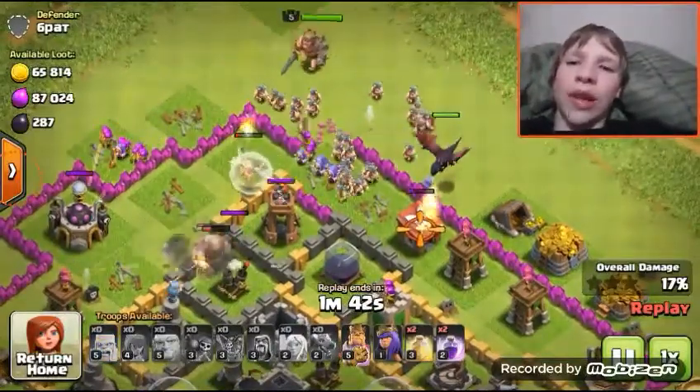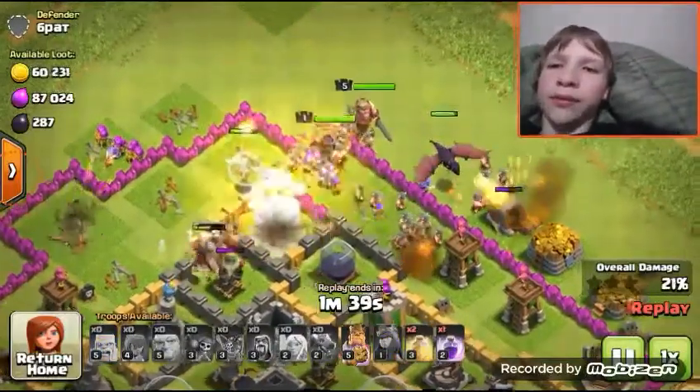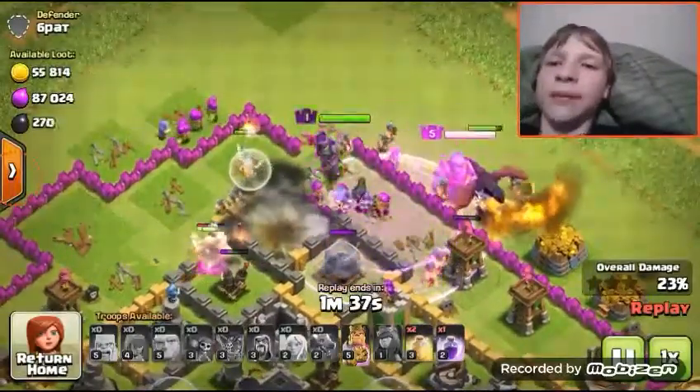Healers follow, dragon follows them, then the barbs come in. I drop all my troops in the same spot so they deal more damage. Then I dropped my two heroes - Archer Queen goes in, Barbarian goes outside.